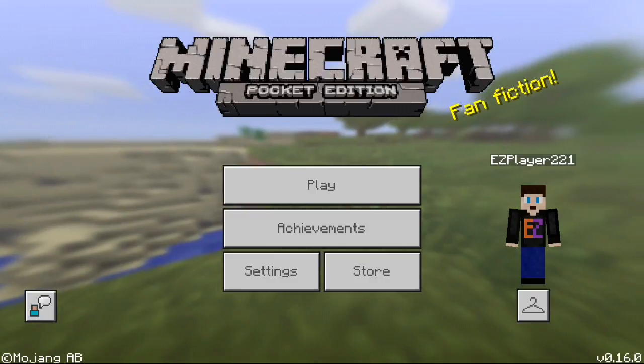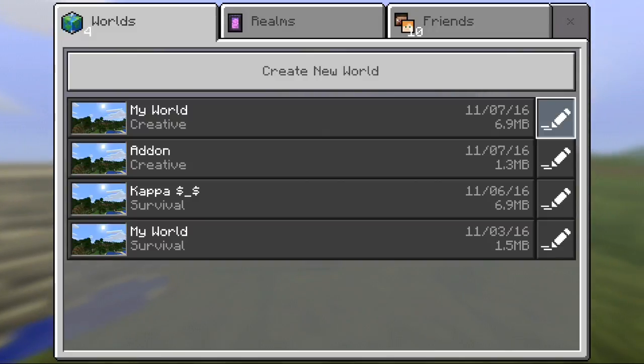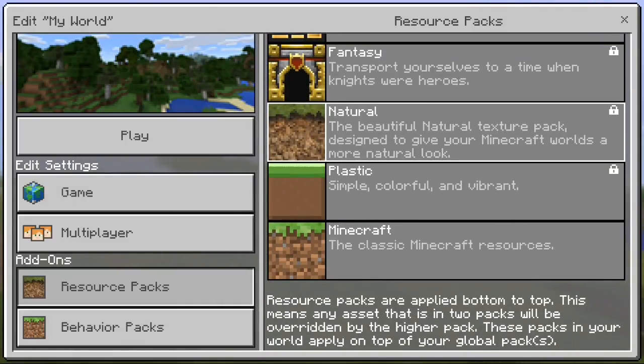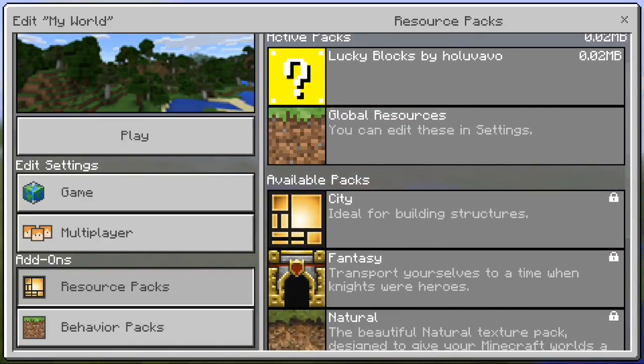You don't need Block Launcher or any MCPE Master. First, you need to create a world, go to the pen button, and down here you can apply the resource pack and behavior pack. Download both links in the description below. Import the resource pack first, then the behavior pack. If you don't know how to import them, a video link will be in the description below showing you how.